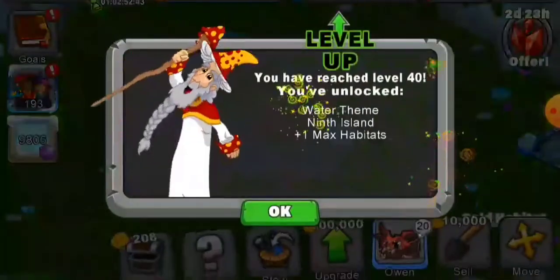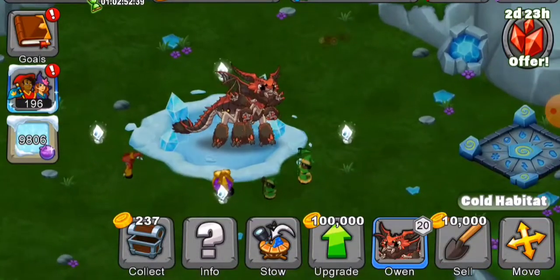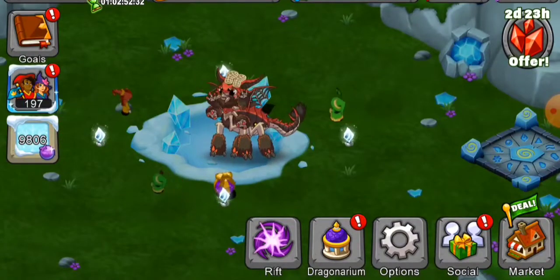Okay, so here is the Weaver Dragon at level 20. He's a really cool dragon, very interactive. He actually weaves things like socks and sweaters. So that's pretty cool.